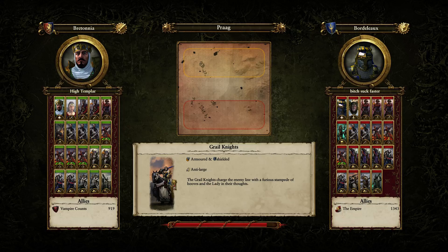My Bretonnia force will be led by King Luen and Leonka, and there is also a Damsel. I have some Shaft Infantry, some Spear and Halberds, some Footsquires, four Archer units — the poison ones — two Knights of the Realms, two Questing Knights, two Royal Pegasus, and a single Trebuchet.